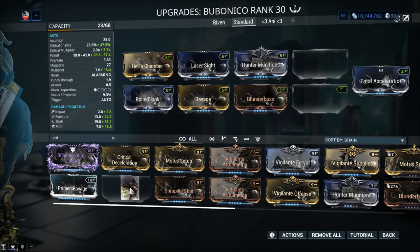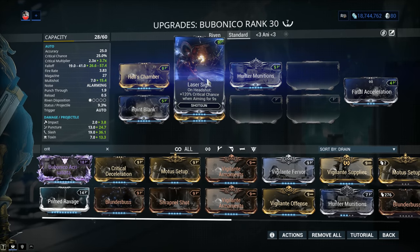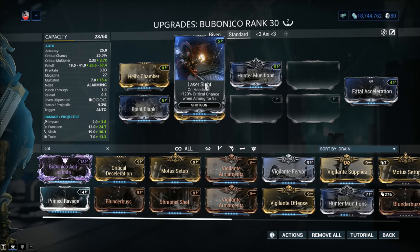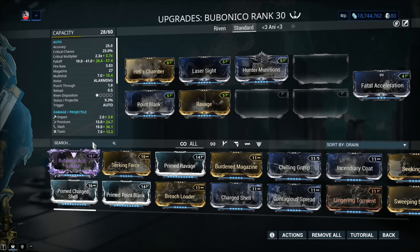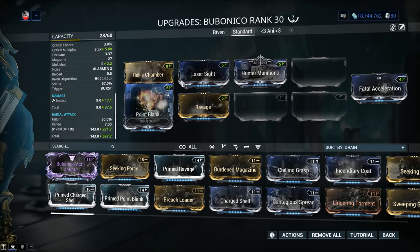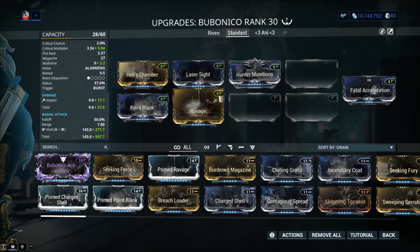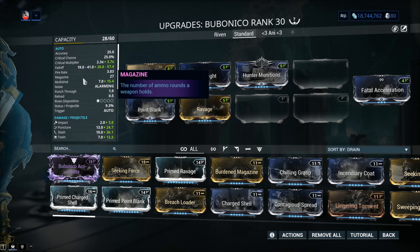You can even use both Blunderbuss and Laser Sight in tandem if you desire — there is room on the build. We've got three option slots. With Blunderbuss alone you'll go to 47.5% crit chance, and with Laser Sight alone, as long as it's up, you go to 55%. From my point of view, this is the way to go. These are option slots from this point. It depends what you want to do — build it exclusively for primary, exclusively for secondary, or a mix. If you want to build it exclusively for secondary fire mode, you'd drop the critical chance.